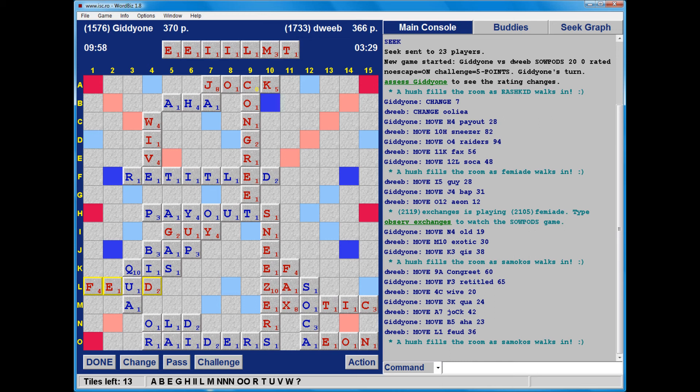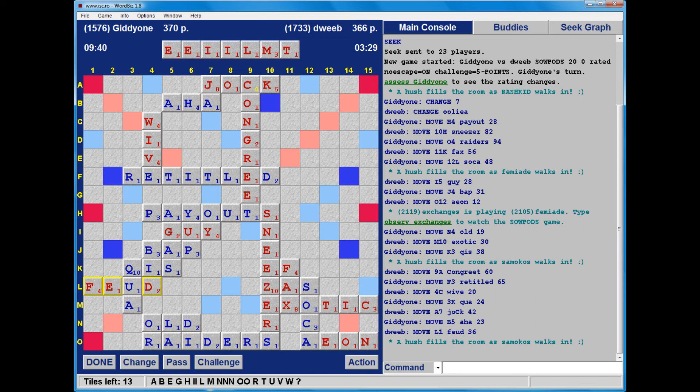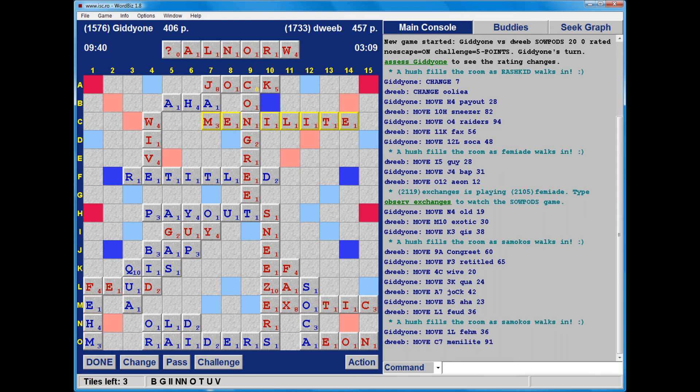MENELITE stopping one short of column 15. My opponent is taking a while - he may well have the second blank. If he bingos now, that's probably the end of my winning prospects. He doesn't. He does go through that F. He scores more points than I would have liked, but MENELITE should bring me back into contention. MENELITE and JAM - 91 points! Wow. And I draw the blank! And I've got a 51-point lead.